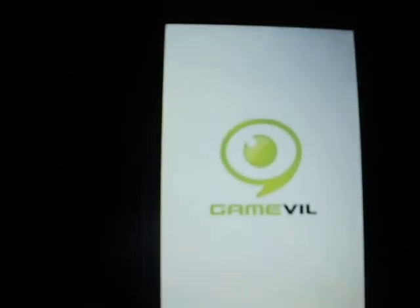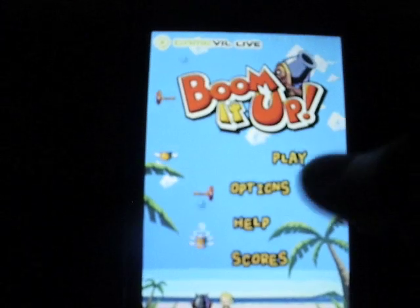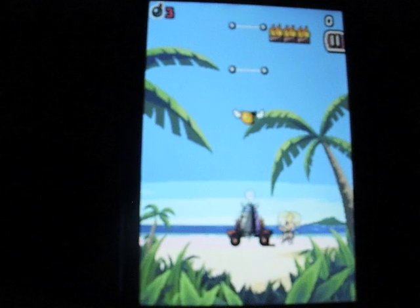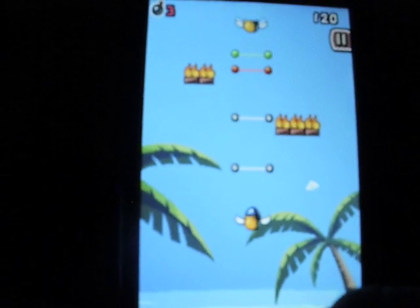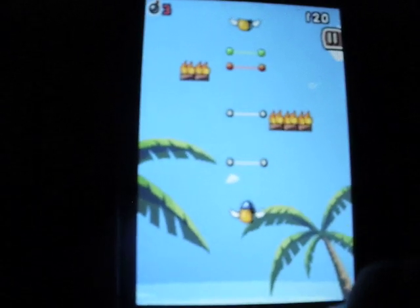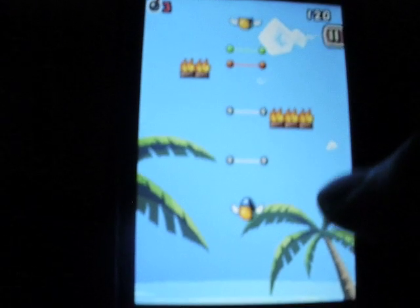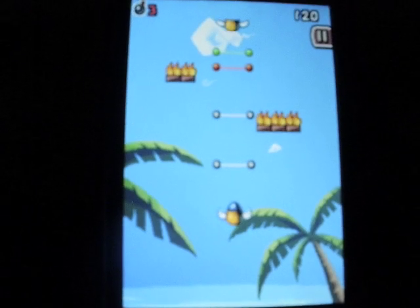Number four is called Boom It Up. This app is really, really fun. It's made by Gameville, and you get play options, help, and score. Let's click the play button — you get this really cool cartoonish animation. All you have to do is try to get that little bomb up on the surfaces and try to not let it fall. Every time you play, you get different stages.